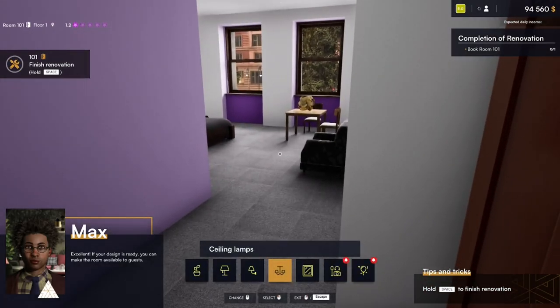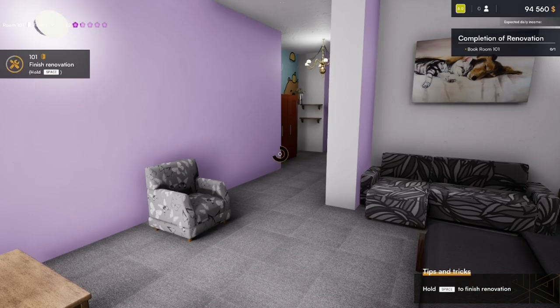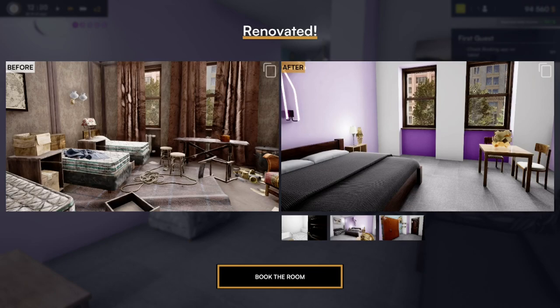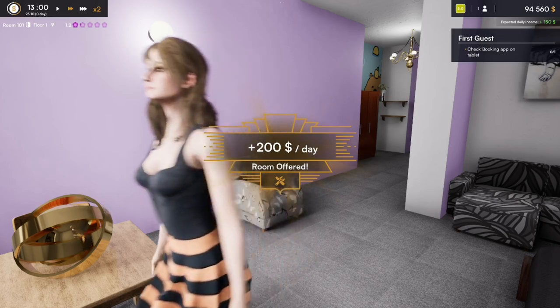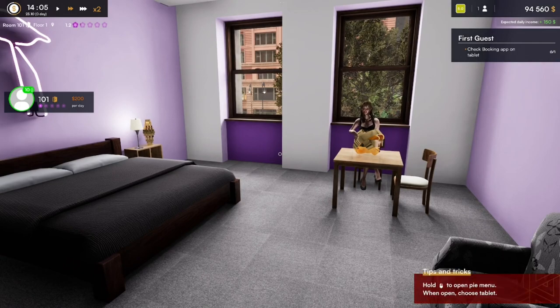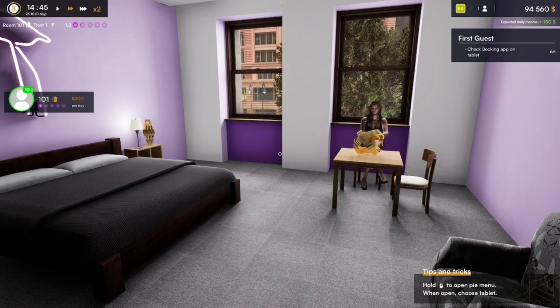So that's our first renovation done I think. I really hope you've enjoyed this one. We're going to hit space bar and then the room's going to become available for our guests. And there we go — it's going to show us what it was like before and what it's like after now. That's quite cool, and you can see the different pictures from different angles. Looks a lot better than what it did. We don't have any curtains in, but anyway we can book the room. And as you can see a guest has come in already, paying $200 a day. I really hope you've enjoyed this video — I'd love you to come back for more. Our first guest has checked in and they are satisfied. So that's us sorted guys — we're done with this one. I'll catch you again soon.